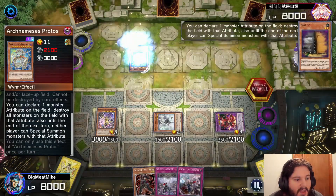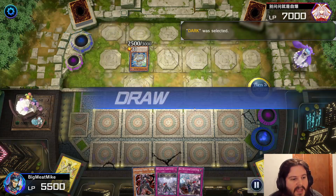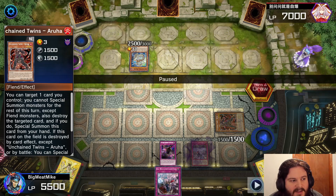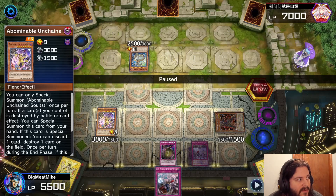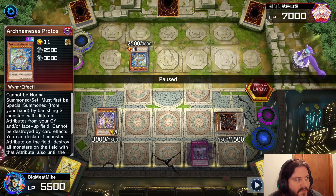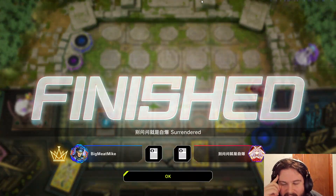And he summons Protoss, which actually hurts us. He pops everything, and I can't summon any Dark Monsters. You would think it would be GG, but it actually is not. So I just set three cards. It took me a while to think of this line — but the line is, we summon the Abominable Unchained, discard this, use this to pop this, and then use the Big Welcome to bounce the Protoss. And our opponent just scoops it up.